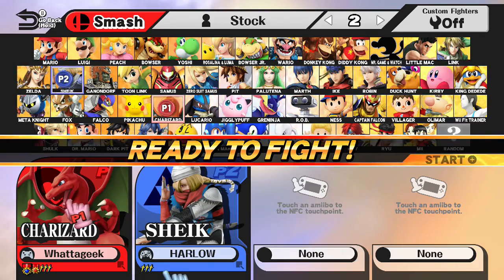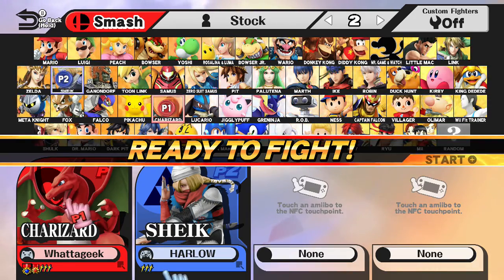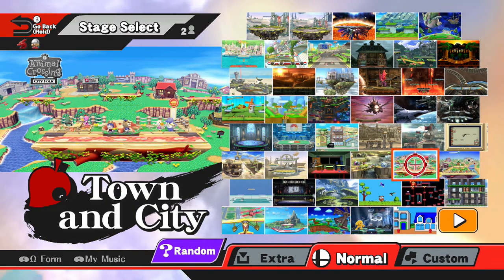All right, so we have Harlow versus Whatageek, and Whatageek is using a pro controller. So what Harlow wants to do is when Whatageek's not watching, he wants to press the red sync button on the pro controller, which would end the match. That's Sheik's new down B — trade from Zoli, just sync button. It's very effective. Dirty tricks.